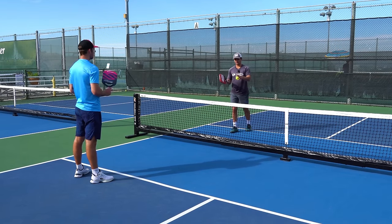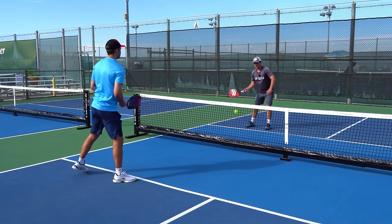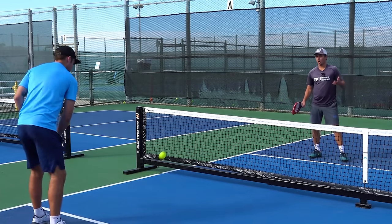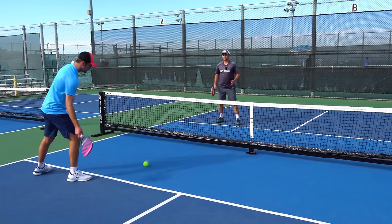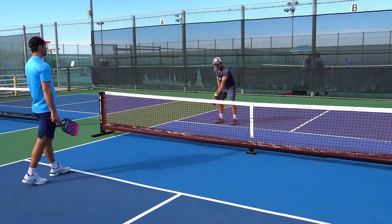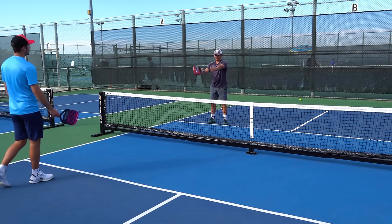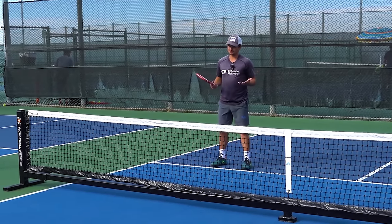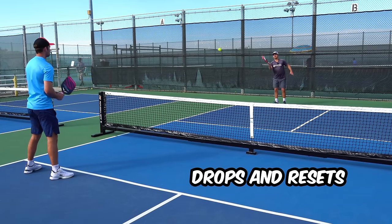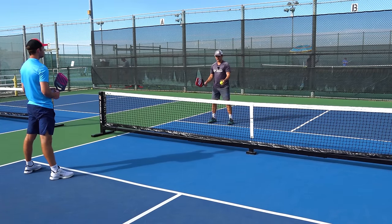The next skill you need for the 4.0 level is the ability to use your soft touch and use the kitchen. From the front of the court, this means dinking — at a higher level you'll see a lot of dinking rallies, happening almost every single point. The reason 4.0 players dink is that they can defend against harder shots. So if you hit a shot hard and it's below the height of the net against a good player, they're probably going to crush it. From the back of the court, we use this skill for drops and resets — to get the opponent to have to reach and hit up on the ball, giving us a ticket to move into the kitchen.